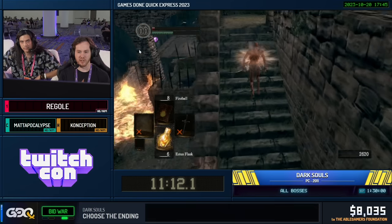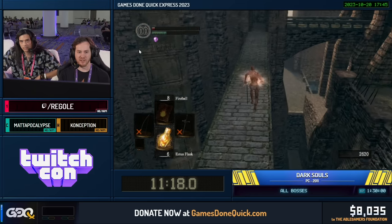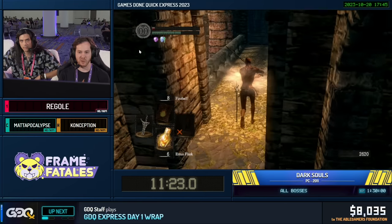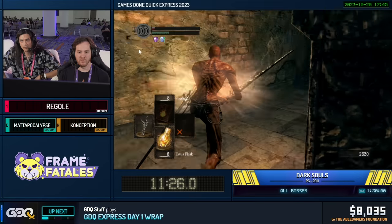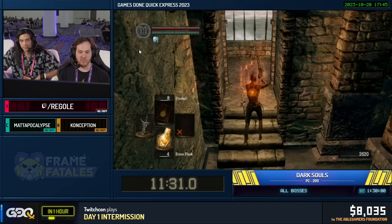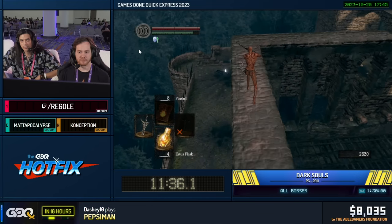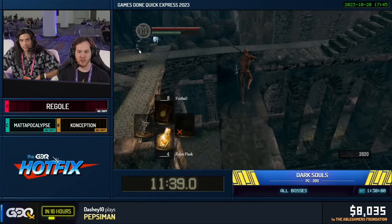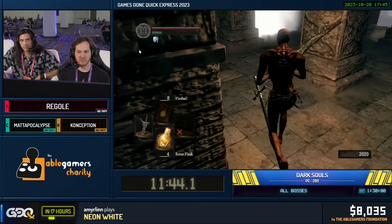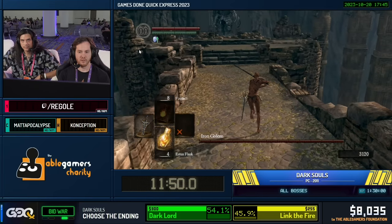We're going to do it again right here and not screw it up this time. Don't worry, I will heal. That effect you see is not the Red Tearstone Ring — it is the Blue Tearstone Ring, so there's no benefit of being low HP and I'd rather not die, especially with this enemy coming up. We call him Bob. He's very annoying.